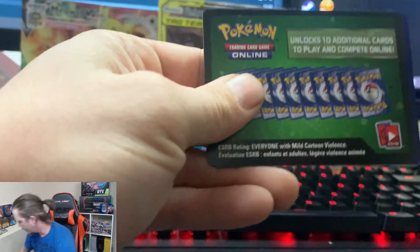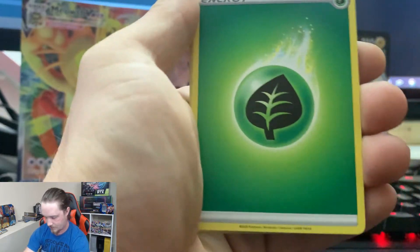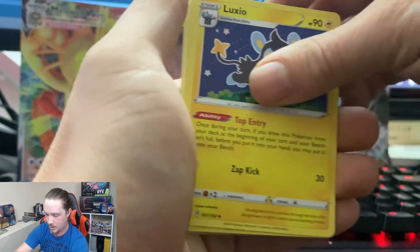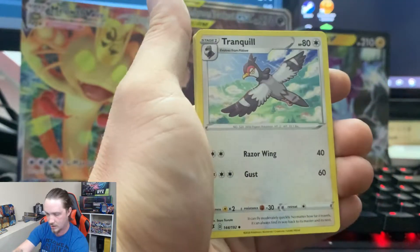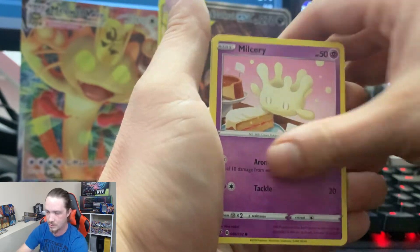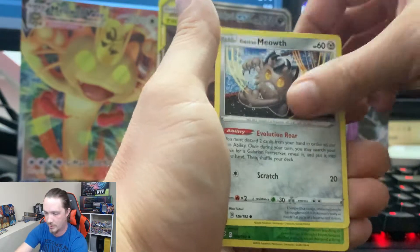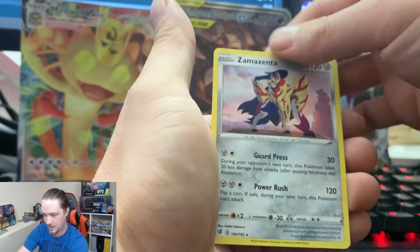I'm always looking for cards — always looking for product that I can use for openings or anything like that. Another green card. Grass Energy, Luxio, Dracaloke, Tranquil, Darumaka, Vulpix, Milcery, Galarian Farfetch'd, Galarian Meowth, Reverse Holo Heracross, and a Zamazenta card. Zamazenta — I don't know why I always say his name wrong.